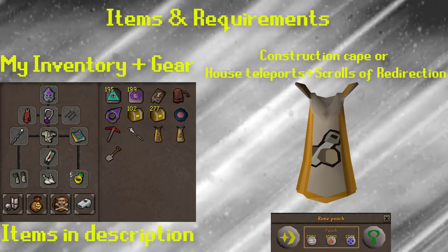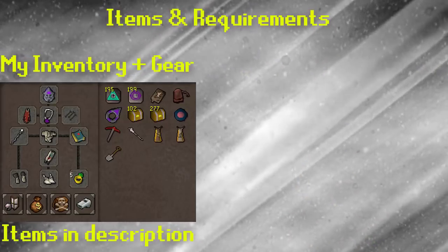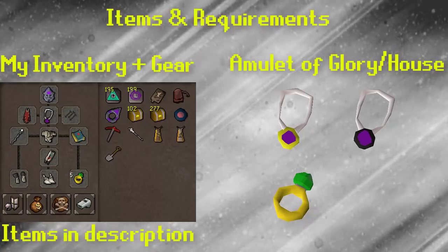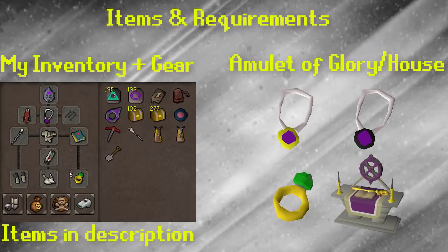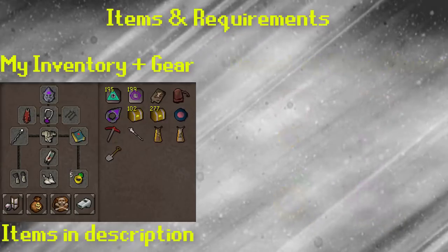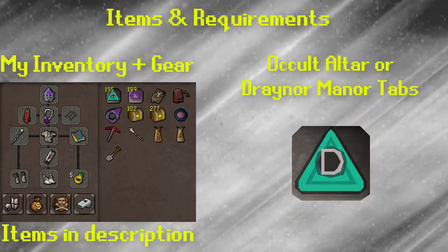Now let's go into some ironman-specific requirements. For normal accounts you can just buy everything, but for ironmen you will have to acquire these items yourself. The first being glories or an eternal glory, and rings of dueling. If you're an ironman you should have an ancient altar, and if you do not have one you must have mysterious emblems to turn into Bounty Hunter points to buy laser teleports in Edgeville. Also, if you have a high enough Construction level, the occult altar to get to Draynor Manor is very efficient, or you can make Draynor Manor teleport tabs.